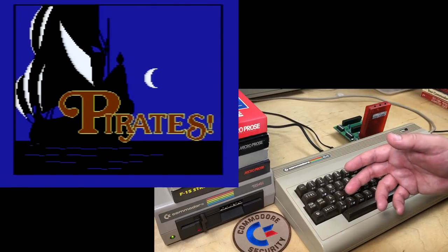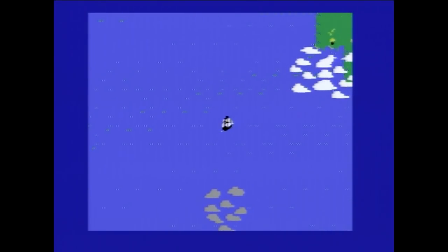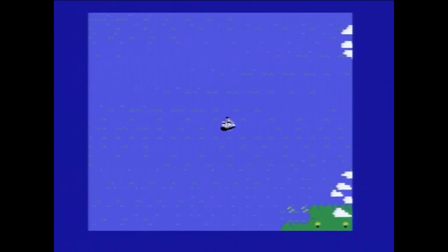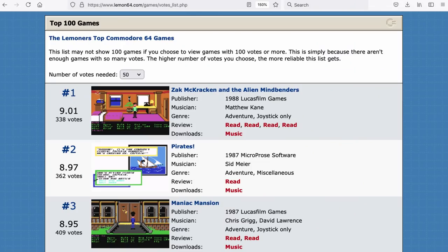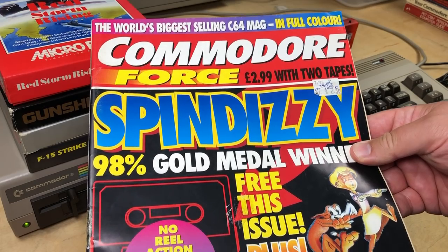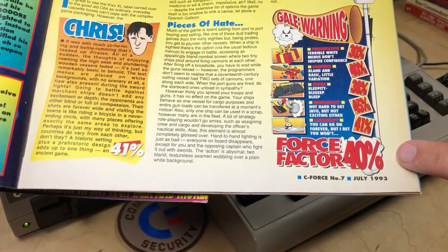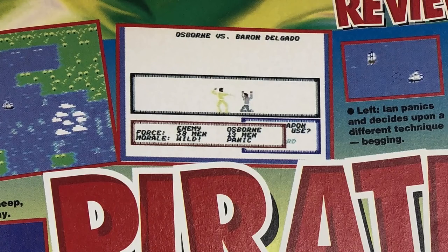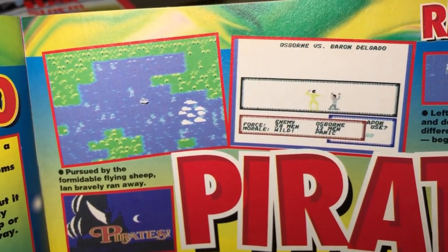Pirates is one of the first open world games I had ever played, even if we didn't use that term back then. Being able to freely explore a huge world, trade cargo, build a fleet of ships, join different factions — just experience life in another world — that was amazing. C64 Pirates is largely considered one of the greatest C64 games there is. On Lemon 64 it's voted the number two C64 game of all time. Not everybody agrees — Commodore Force Magazine number seven from July 1993 gave it a terrible 40%. Though that was probably because they were reviewing the cassette version, where the combat takes place on just a white background, whereas the disc version loads high-res bitmaps. They never really should have released a cassette version.